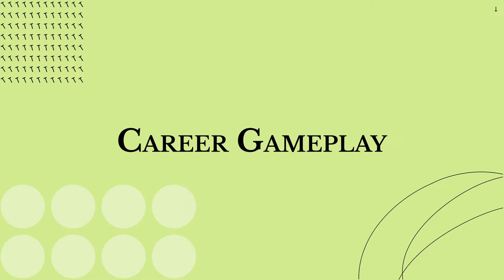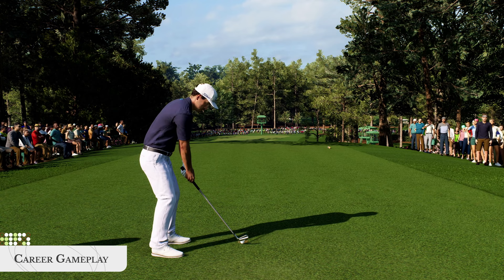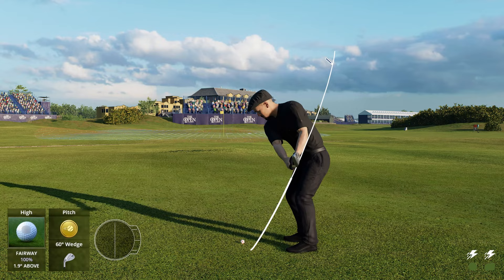During career mode gameplay, you can go shot for shot against an AI PGA Tour Pro, or turn off the AI to speed up the round and concentrate solely on your game. The AI performance is based on official Shot Link data, so pros play each course and particular holes just like they would in real life. With EA Sports PGA Tour career mode, the tee is yours as you compete for the ultimate goal of becoming a major champion.